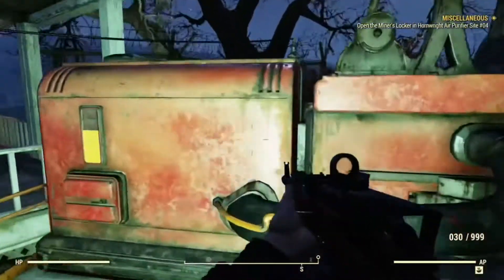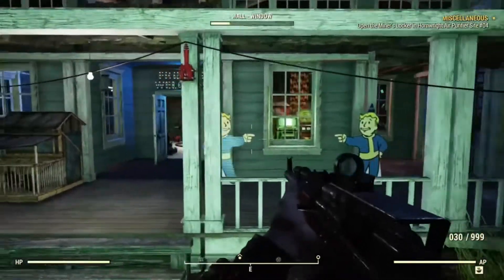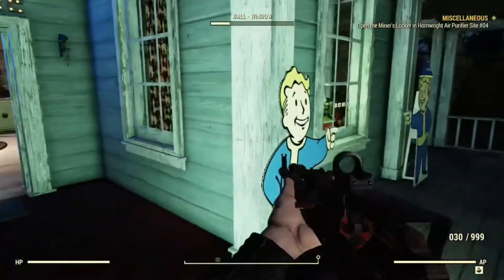Over here we've got the next resource, which is steel. As you can see there's a vending machine in the window and he's got some pet chickens too. So we'll head on inside now.